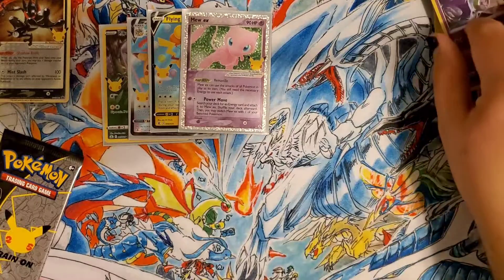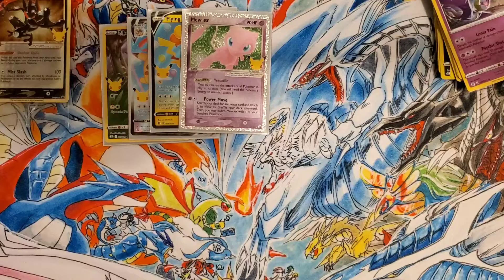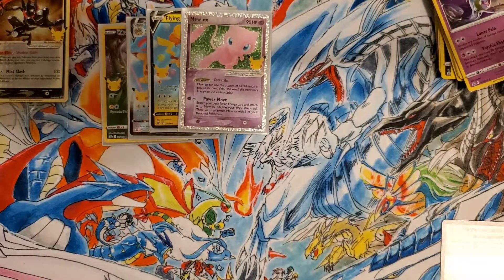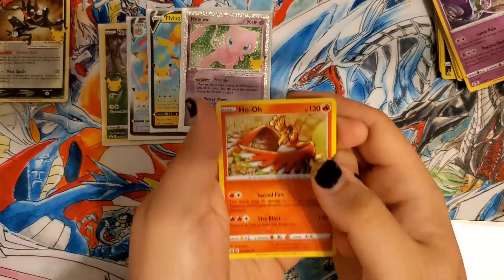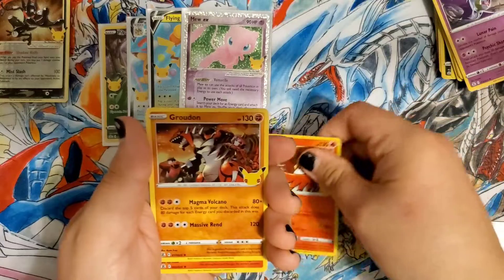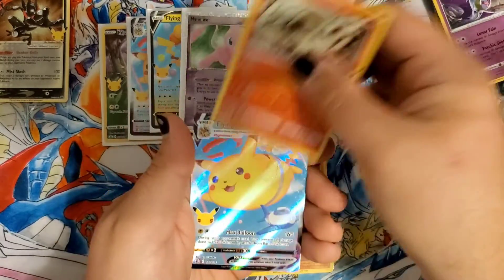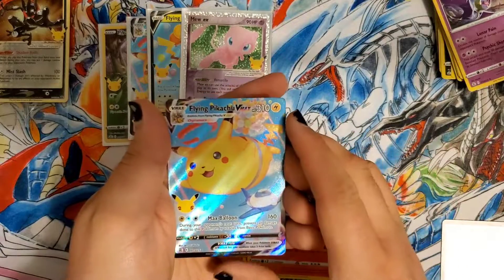Final pack for today's video — here's hoping for some last pack magic. Code card. We have a Ho-Oh, Groudon, Reshiram, and another Pikachu Vmax.